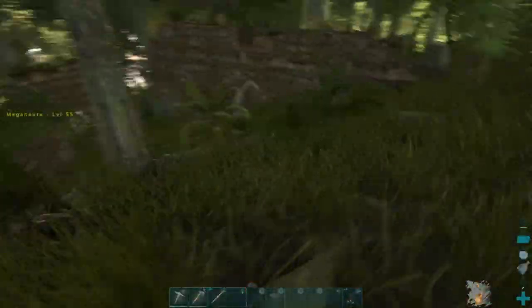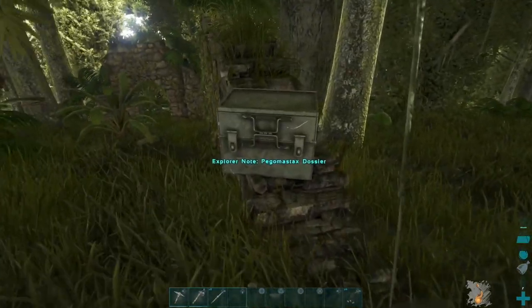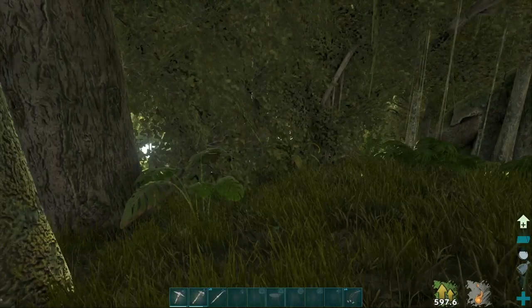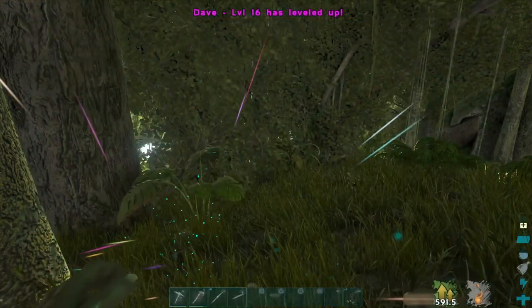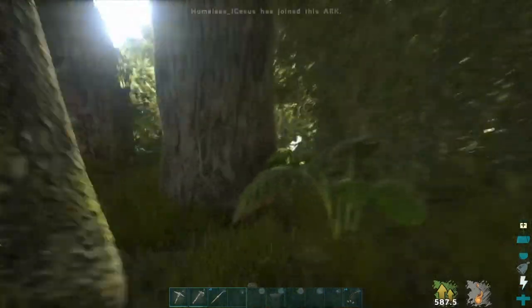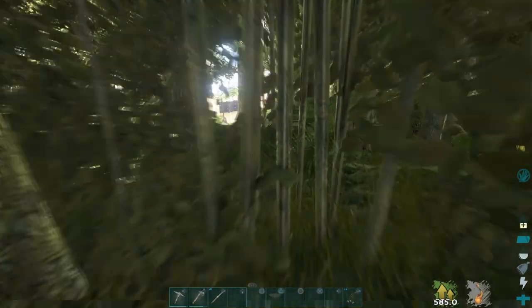When you're getting to this point, there are Explorer Notes you'll find while exploring. They will really help you out with levels — for example, I got six levels just from one note. This is on an official server, so you can see you get a lot of levels from them, and you gain an XP boost for a certain period of time afterward.